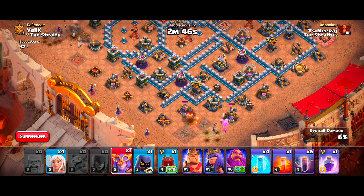Use your Rage Spell on your CC Yetis so that they will quickly clear the core of the base. You don't have to worry about the enemy CC troops — most of the time they end up attacking our skeletons. You can also use the Wall Wrecker instead of the Log Launcher in this strategy.